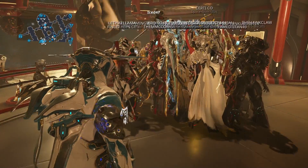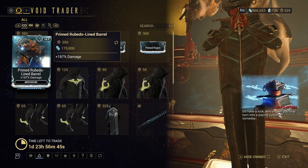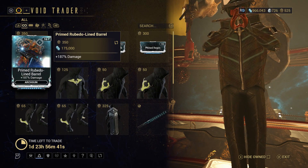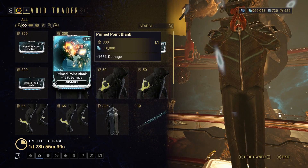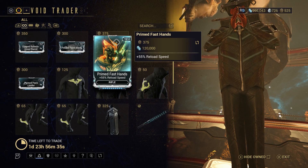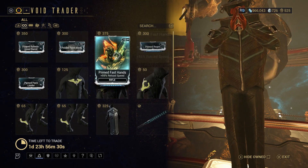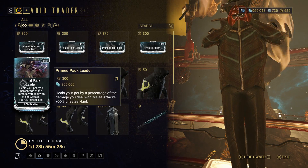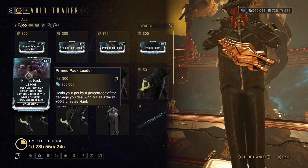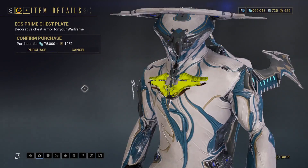Heading over to console really quickly to see what he has brought over here. There is the Primed Rubedo-Lined Barrel — that is really good for arc guns; if you have an arc gun, that will work really well in it. Primed Point Blank, plus 165% damage for shotgun. Primed Fast Hands, reload speed for rifle. Primed Regen, which is for Sentinels — allows it to revive with 100% health and come back three times. Primed Pack Leader, which is pretty good for health steal for companions.